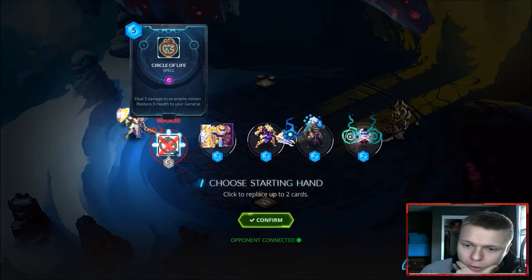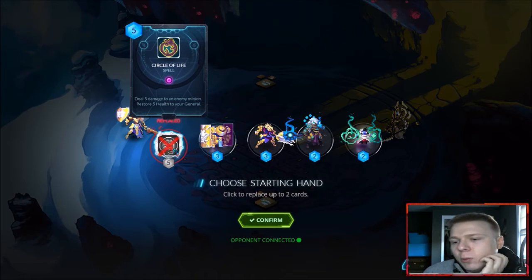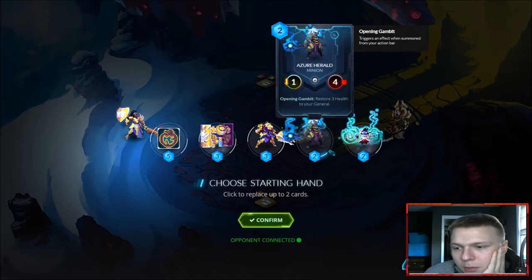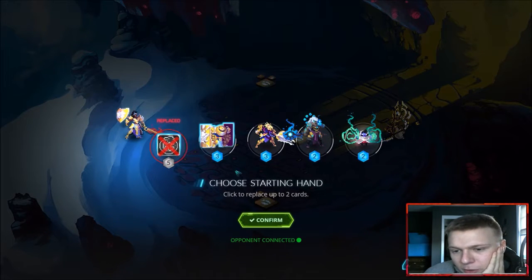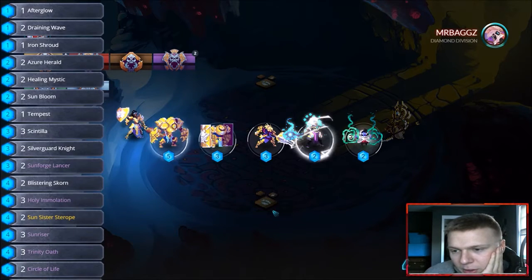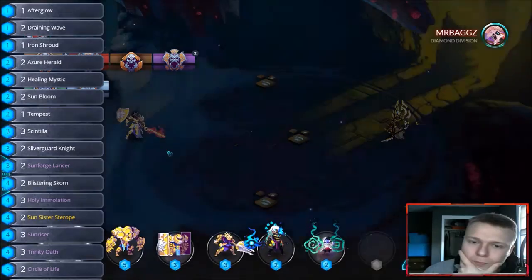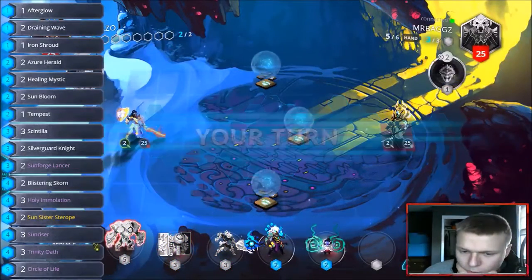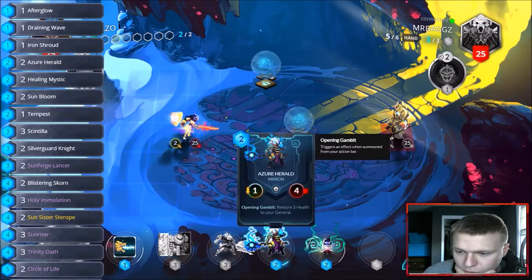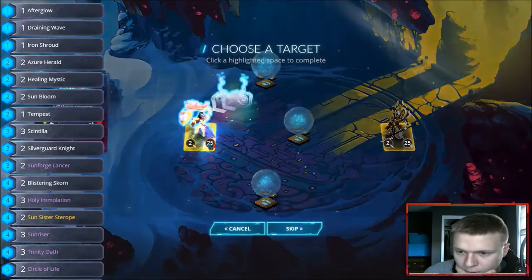Circle of life is a hard counter to Amara Healer because it won't do any damage to me since I just gain the health right back. Healing mystic — I have a lot of options but I'm looking for a sunriser. We'll start out with healing mystic. Shot up to iron cliff, looking for sunrisers — draining wave is good too, that's a good start. Draining wave deals four damage, so if he plays an obelisk I can deal four damage and kill it.